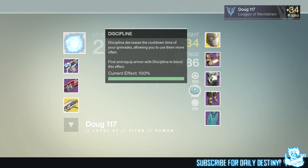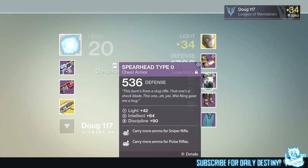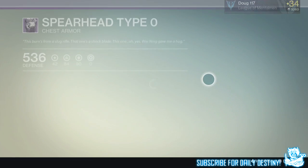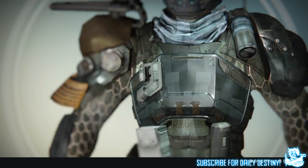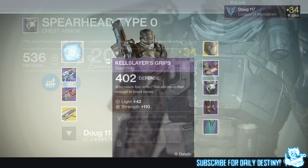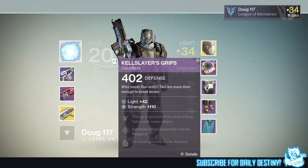That chest upgrade took him straight up to level 33, paired with a light level 42 helmet. We then ran the level 28 Prison of Elders — you need to do this to unlock the level 32, 34, and 35 versions. He got the Gjallarhorn from the level 28 straight away; his very first exotic weapon from Prison of Elders.